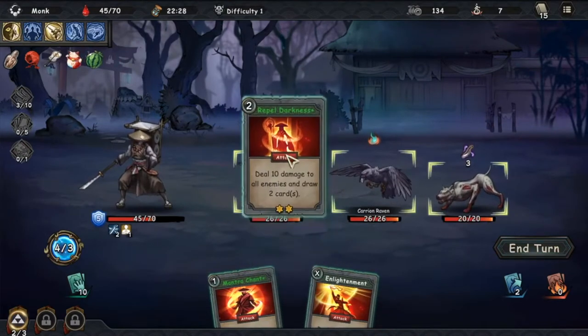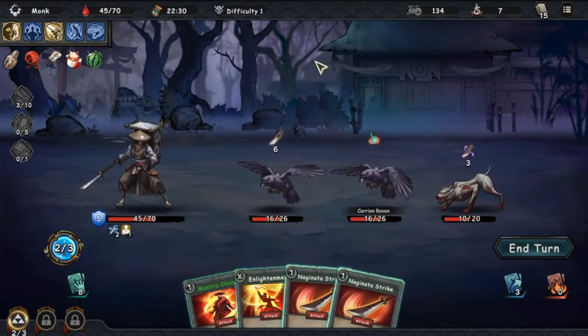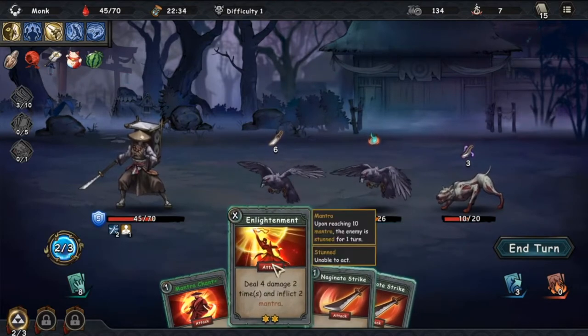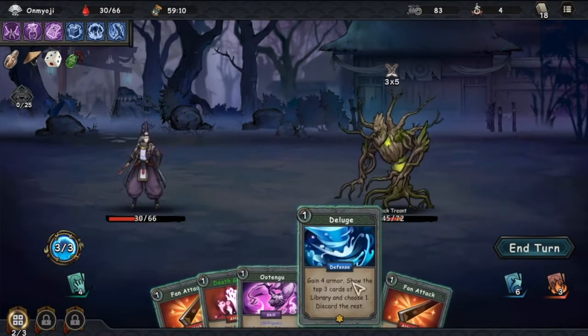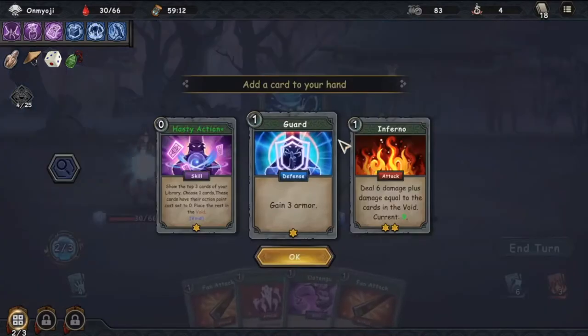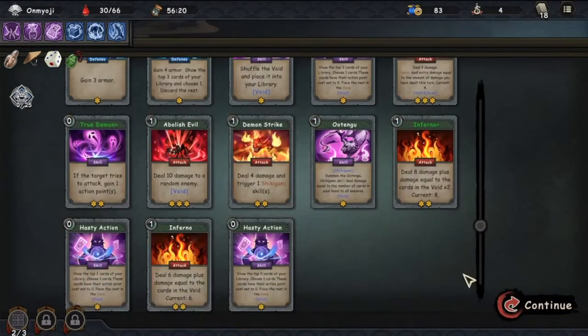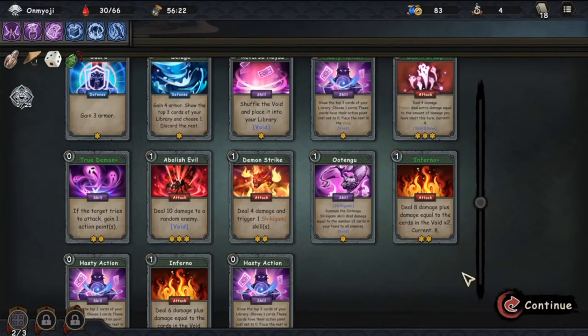It might be a good idea to try all the different characters at first, so that you can pick one that suits your playstyle. You might find that you can get wins more easily with one and take longer to master the others. Although this game borrows several mechanics from other popular games, there are some intricacies quite particular to this game that would only be appreciated if you dedicate your time to it. So take your time, learn the characters, and most importantly, have fun.